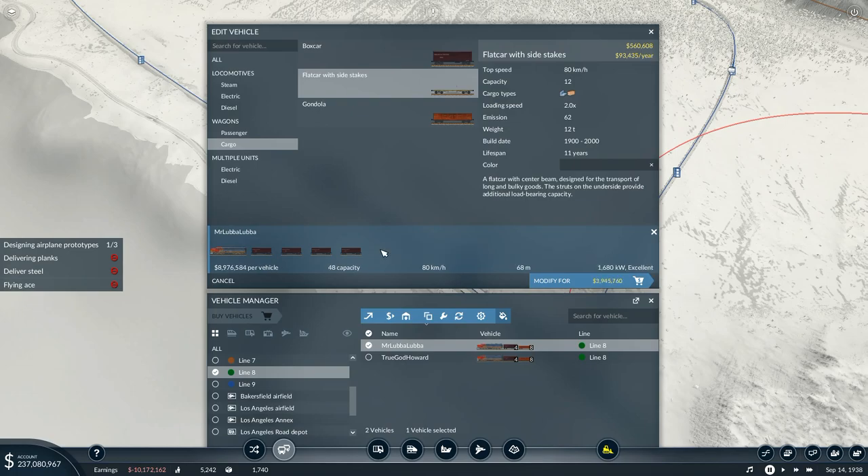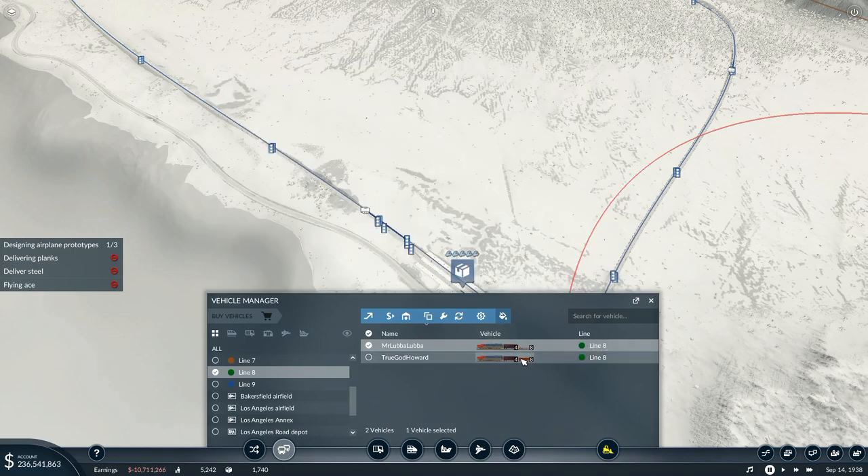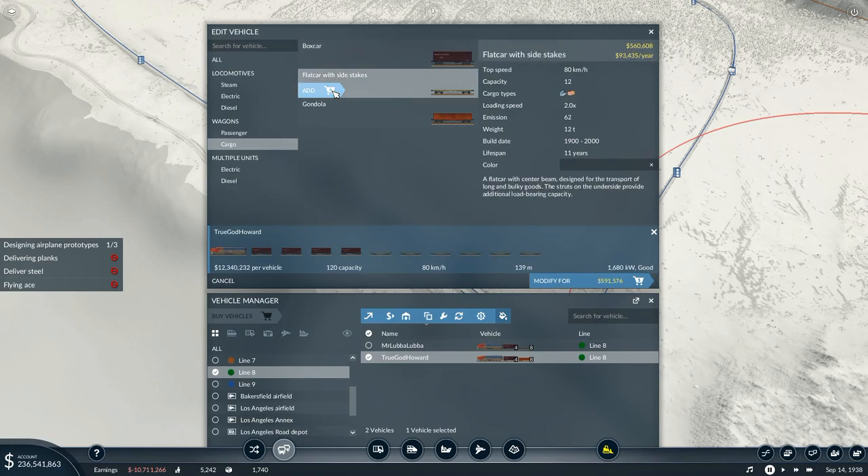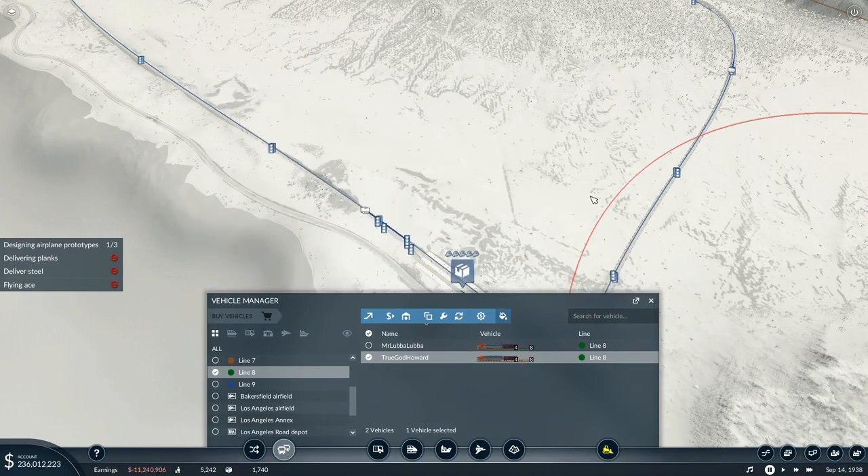So I do that right there and then I will buy eight of those — one, two, three, four, five, six, seven, and eight right there. Modify that one. And I can't just clone, so I would go to U, edit, and do that — then one, two, three, four, five, six, seven, eight. Modify.